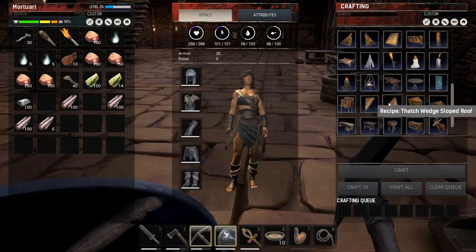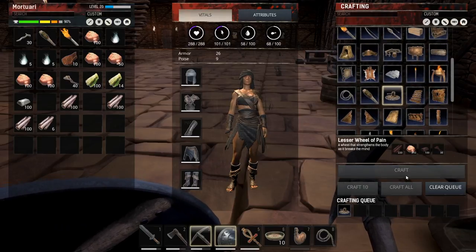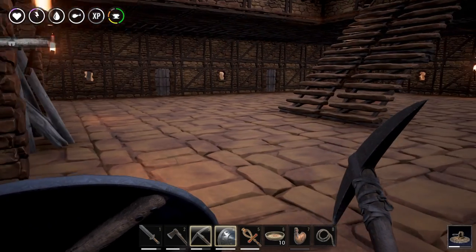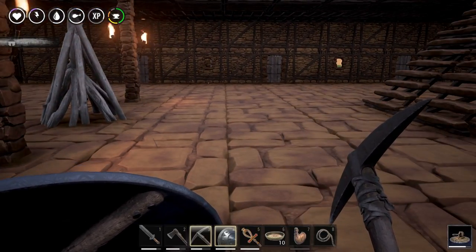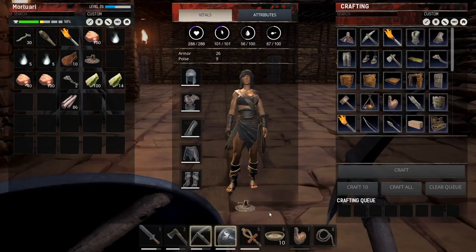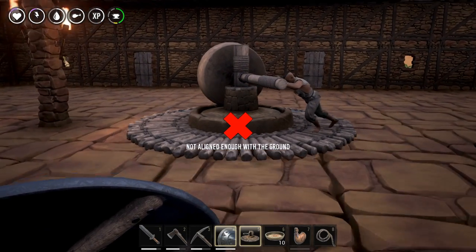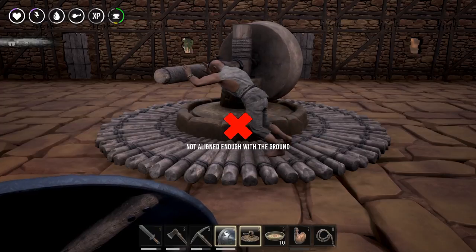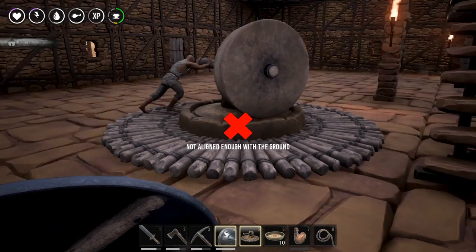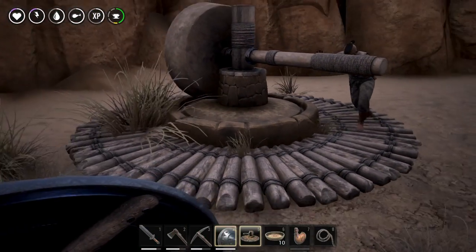Let's see if I can build it now. Here it is - I can craft one Wheel of Pain, so that should be a start. I was hesitating about where to put the thing. I could put it inside the building, but I'm not sure I'd want to do that. I think I'm going to be putting it up here, somewhere in the shadow. There we go - the Wheel of Pain.